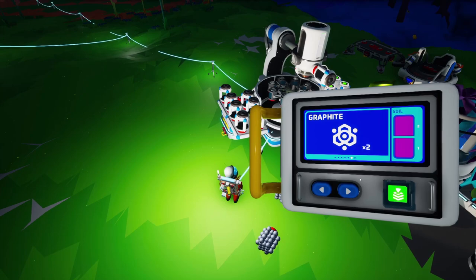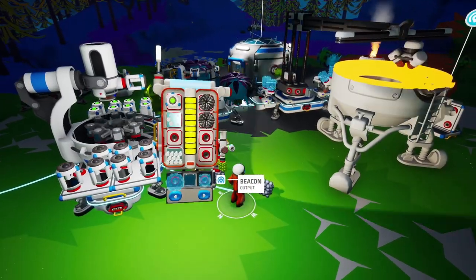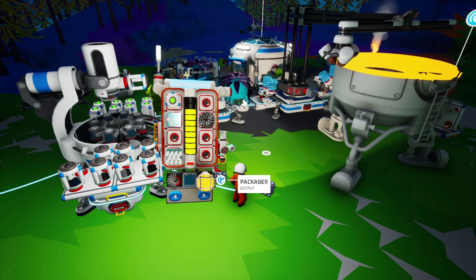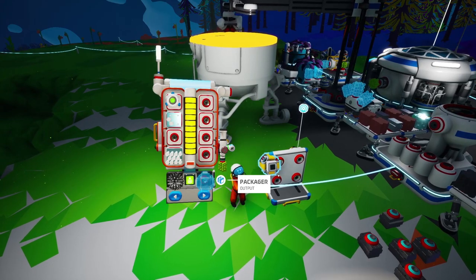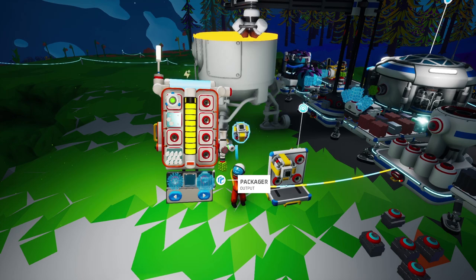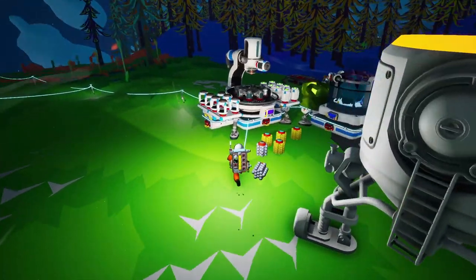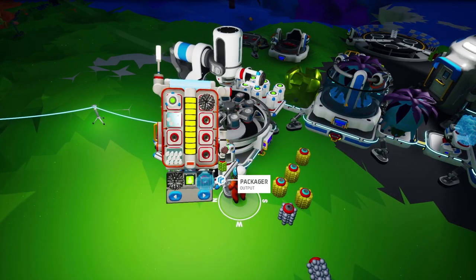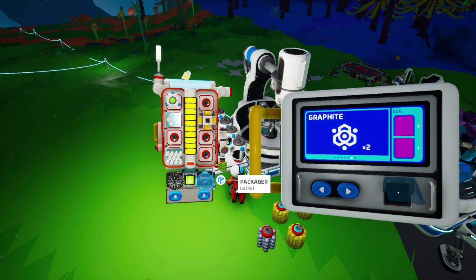So we need six more graphite. We have enough soil to finish that. There's our packager. I'm going to go ahead and make eight of these — not sure if we'll actually be able to find that much, but we'll give it a shot. We also need six small generators, but those are made from compound. If we find compound on the planet we're going to — Glacio — that would be extremely helpful. It looks like the smelter is done, and there's our shuttle. I should start the centrifuge now — we do need a couple more.